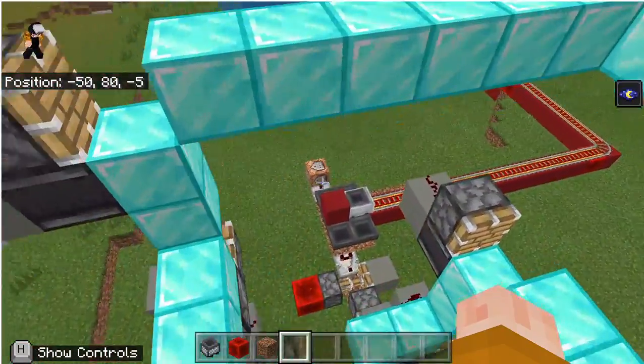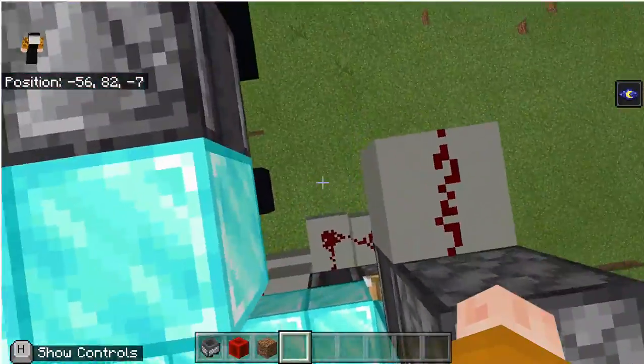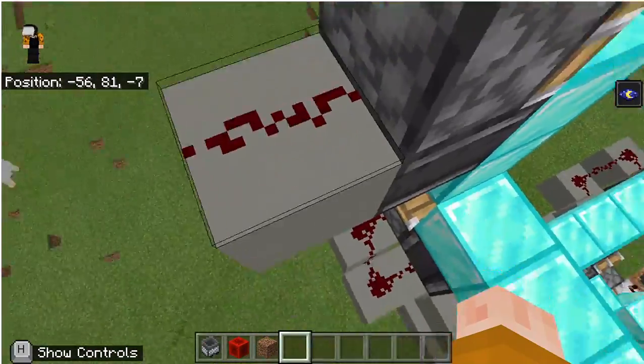Also, the value of that command block is making sure there's an airspace here, so the diamond block doesn't break this redstone.